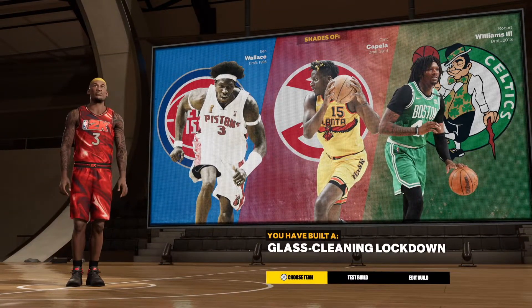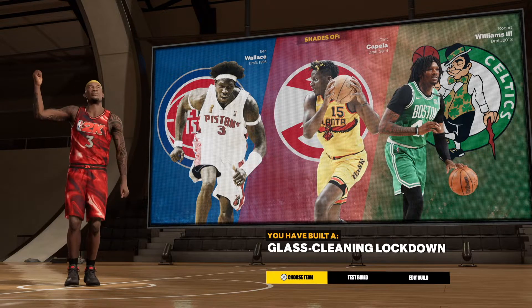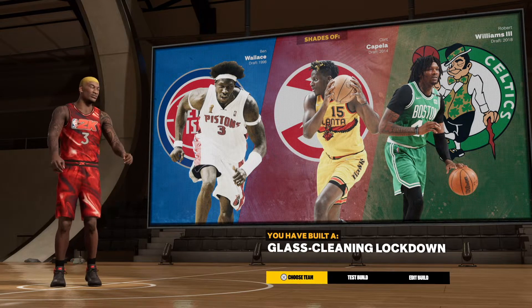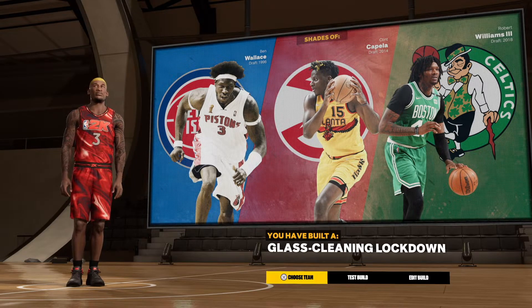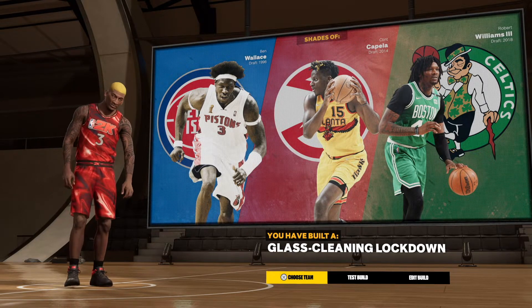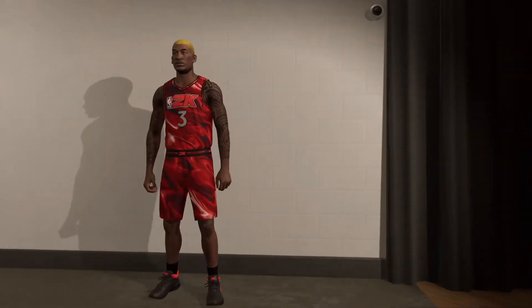The defense on this build is going to be crazy. We have a glass clean lock — nobody is gonna want to deal with you. They're not gonna want to deal with a 6'9 center with all of these defensive badges. I would put my defense — my plus four, plus five, plus six — into my diagonal defense or finishing, whatever I choose. Let's test this build.